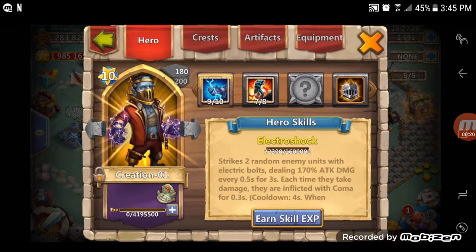The Creation we're going up against is 7-8 Stone Skin, 9-10 Skill, and 200 Double Evolved.